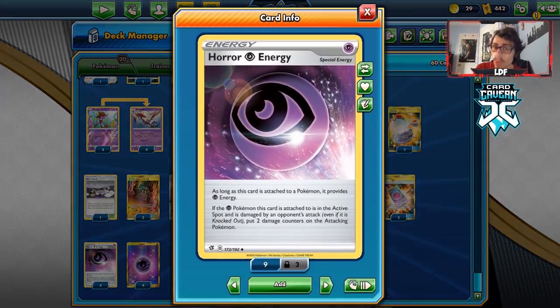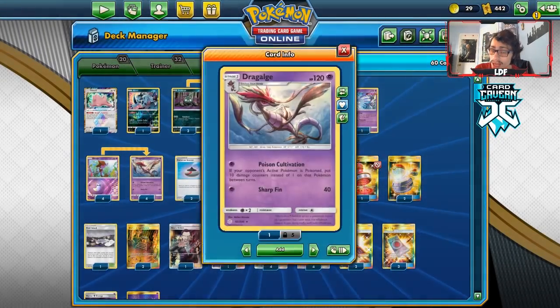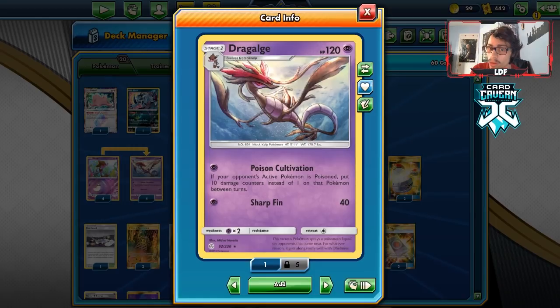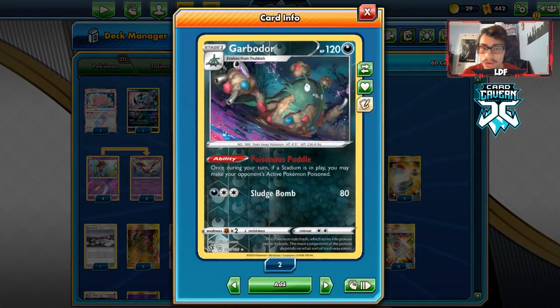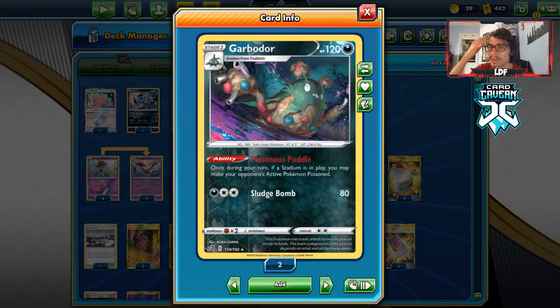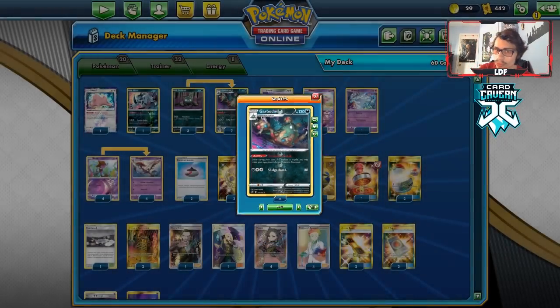Dragalge also has some new tools like Horror House Energy and Spell Tag, so you can put a lot of damage on a single Pokemon or spread it across the board. With Garbodor, you don't have to play things like Koga's Trap or other weird tools anymore — you have Garbodor's Poisonous Puddle ability. It is a multiple Stage 1 deck, but it's not too hard to get going.